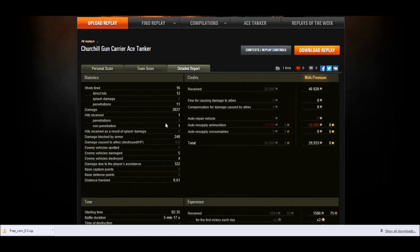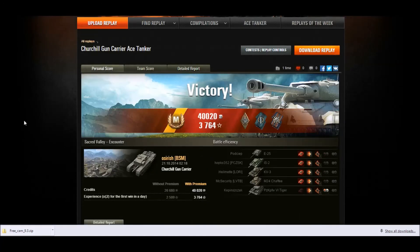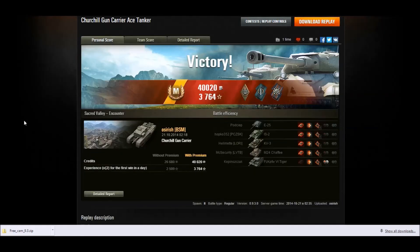I received one hit and actually bounced it — a very rare occurrence in the Gun Carrier. I damaged five, destroyed four, did 322 assistance damage, and earned 30,000 credits with a premium account. 1506 base XP with the x2 and bonus left me on 3,765. Churchill Gun Carrier — I do not recommend it. It's extremely frustrating and a terrible tank. The crew is moving into some other low-tier British tanks, so there should be more low-tier British Ace Tankers coming soon. Challenge accepted, Nealon — challenge complete. Thank you for watching, I'll see you next time.